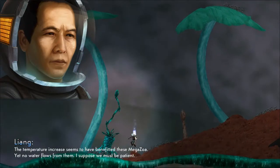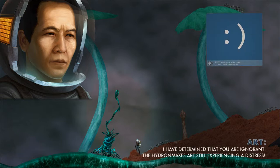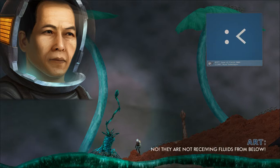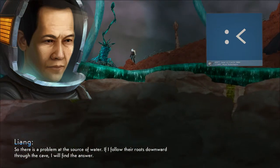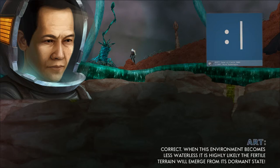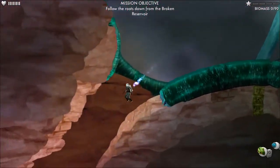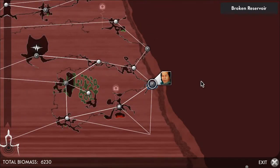The temperature increase seems to have benefited these Megazoa, yet no water flows from them. The Hydron Maxis are still experiencing pain distress. Can you tell what is wrong with them? Were they permanently damaged by the cold? No! They are not receiving fluids from below. So there is a problem at the source of water. If I follow their routes downward through the cave, I will find the answer. When this environment becomes less waterless, it is highly likely the fertile terrain will emerge from its dormant state. So, follow the routes down.